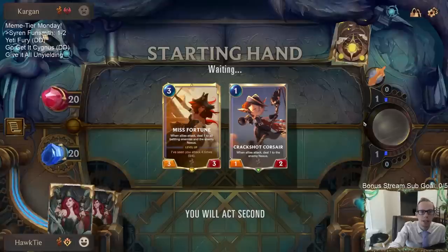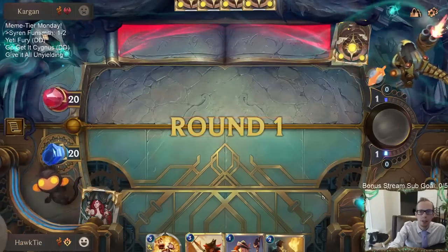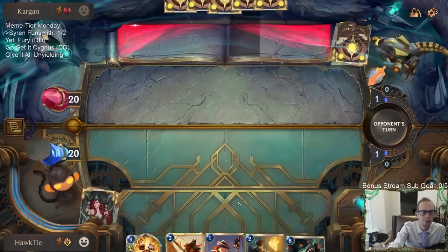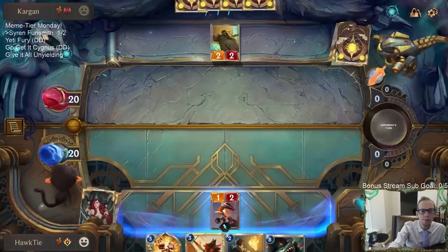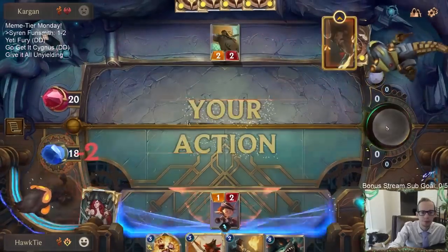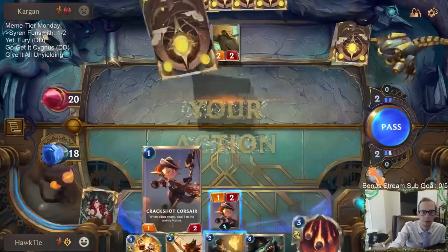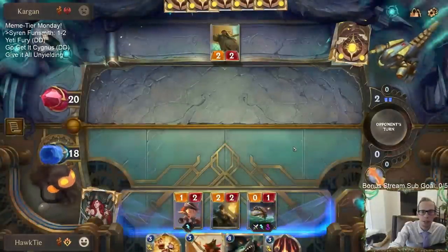He had us with that Make It Rain but nice Bloodsworn Pledge. I know our deck is a Funsmith deck, but I think we have to mulligan it against another aggressive deck. Funsmith being a five-drop is part of the issue.